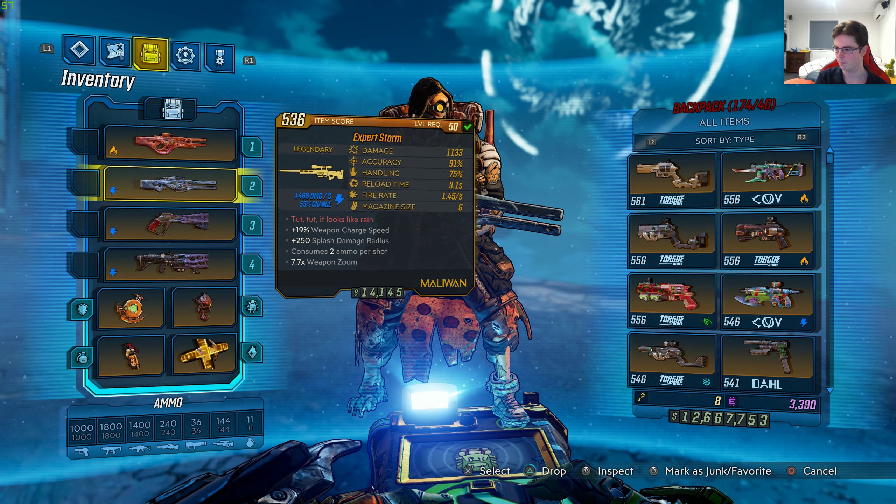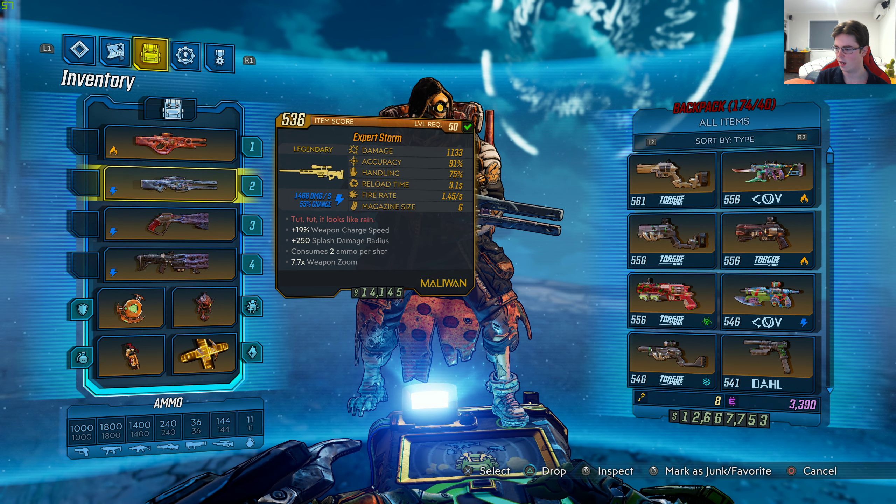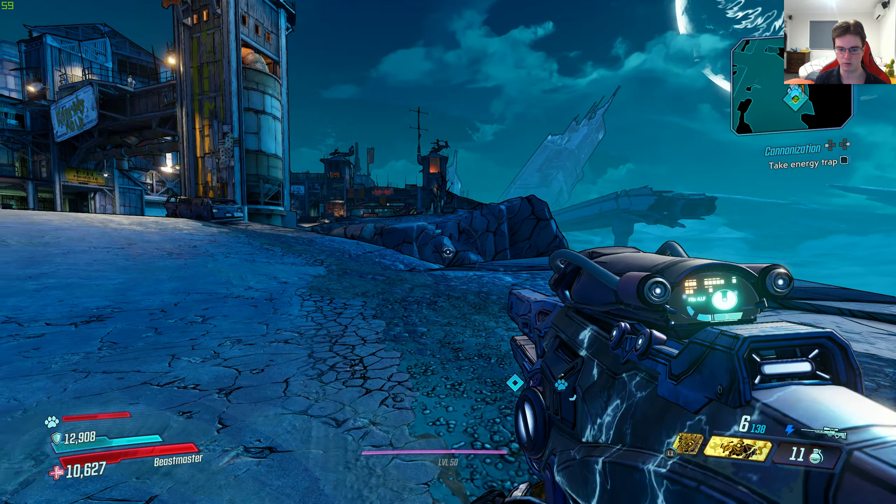I got this weapon from Kategorah Jr. in Promethea Atlas HQ. The summary of this weapon is: shock orb on impact, 2 ammo per shot, high splash radius. So that's the legendary effect, and I will show you guys it in real time.